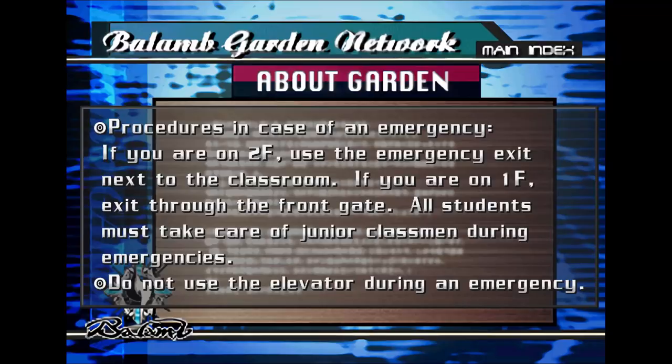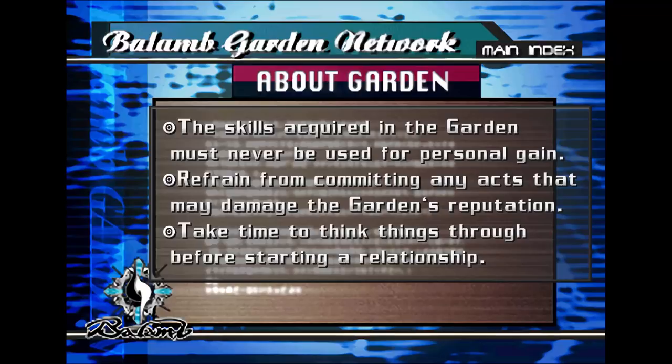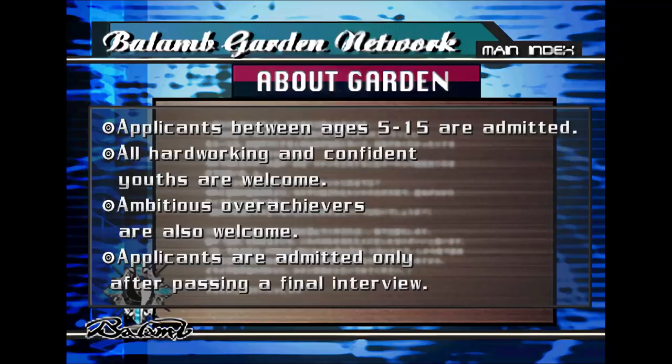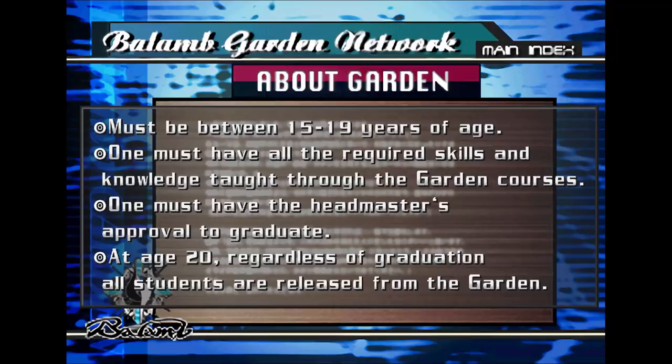Conduct is more interesting than most: skills acquired in the garden must never be used for personal gain; refrain from acts that may damage the garden's reputation; take time to think things through before starting a relationship. Applicants to garden are between 5 and 15 years old. In order to graduate, you need to be 15 to 19 with all your skills. At the age of 20, regardless of graduation, all students are released. You must gain your SeeD ship by age 20, otherwise you never get it.